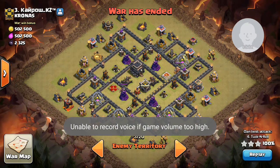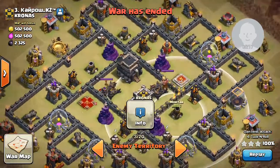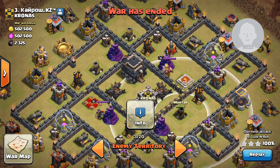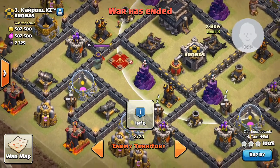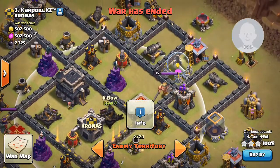What we're going to be looking at today is a 3-star on an anti-3-star base. It's known as an anti-3-star base because it's a dragon flower style base. What it does is that you have several compartments — in the event that they hit you with GoWipe or GoWiWi, you have very good centralized units with several layers of walls around them, tanking them and making sure troops wouldn't get through.